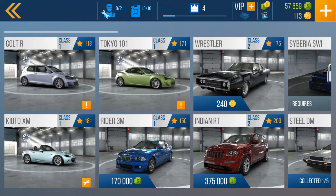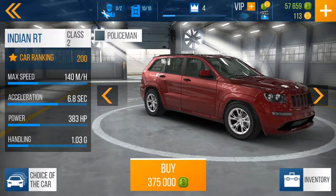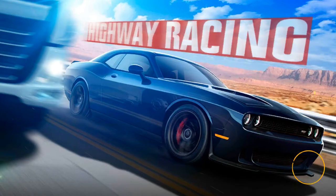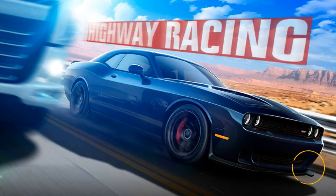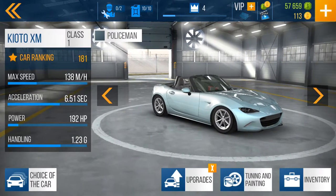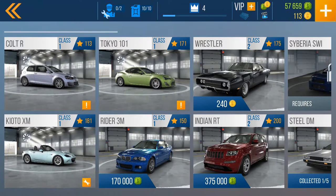The Wrestler is going to cost us gold — and we just blew 60 gold opening that crate. The Indian RT though — I've seen it in action and it actually gets down, it's pretty fast. Let's see the rating compared to our car. The Indian RT is already at 200 while our car is still at 181, so we even have to do some upgrading just to catch up to it.